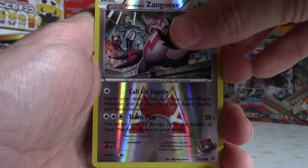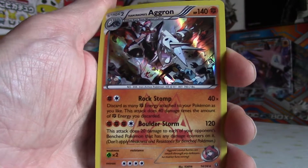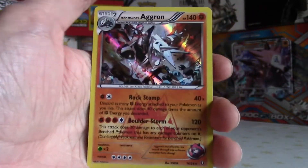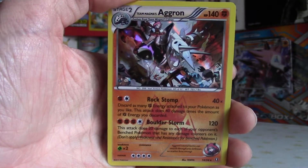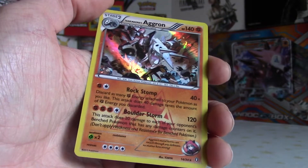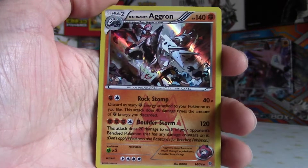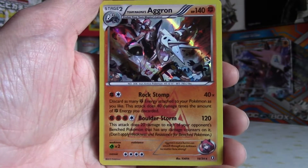That one is really cool artwork. The last card is Team Magma's Aggron - it's so hard to say Team Magma or Team Aqua over and over, I get my words mixed up. But that is an awesome looking artwork - it's like smashing Aqua Grunts into the ground, riding that Aggron. 140 HP and 120 damage Boulder Storm - that is such a cool attack.